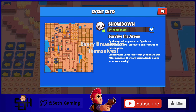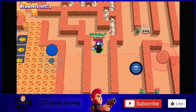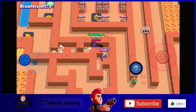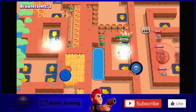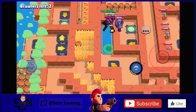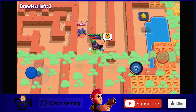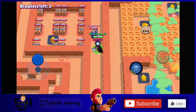My third map is called Ultimate Maze — a really hard maze using jump pads and teleporters, where the goal is to reach the center where all the boxes are. Gadgets and supers are banned because characters like Surge or Brock could just teleport or jump to the middle, and Dynamite is banned too since Dynajump would break it. There are many routes but only one leads to the center; the rest strand you on the edge. My friends tried many times but couldn't complete it.